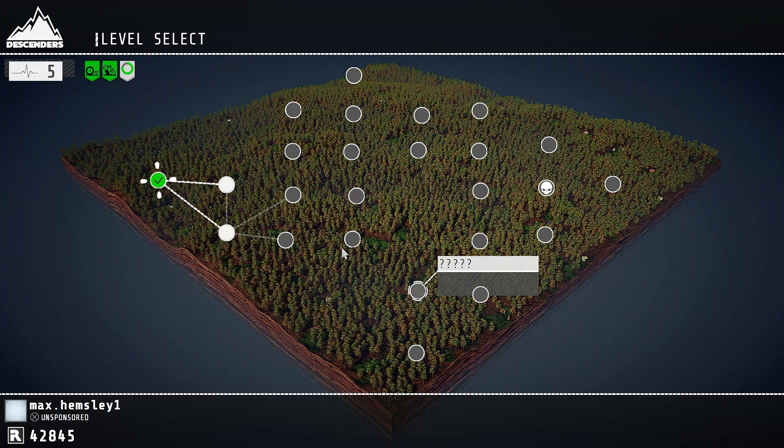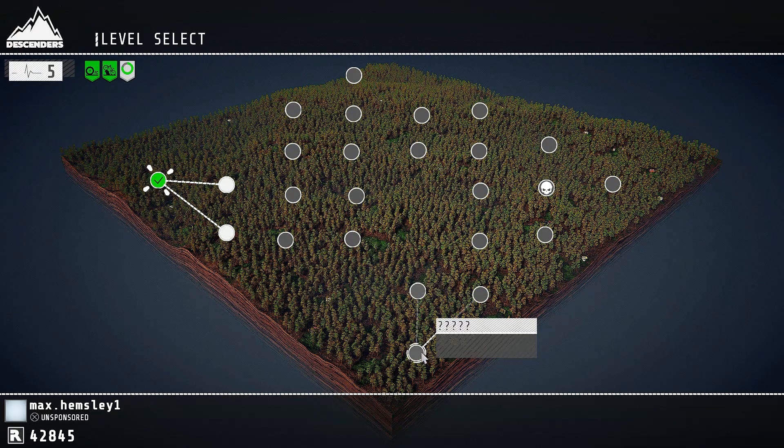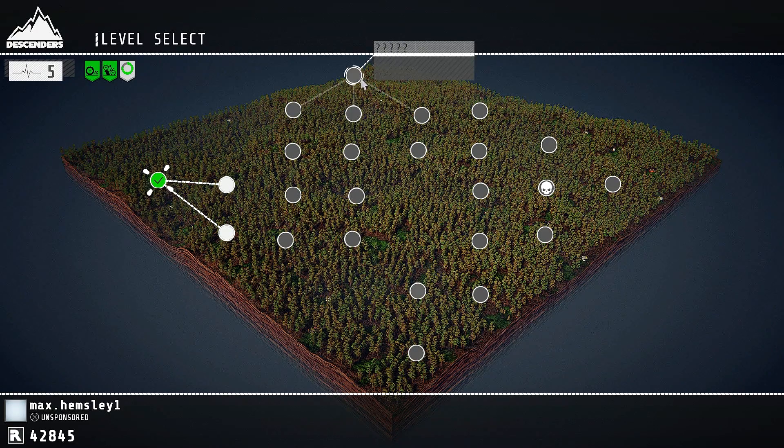What I'm going to do is go over to this place and travel around because I've seen someone do it — they got to a certain spot and that's where the Mega Ramp was. But it could be in this corner, this corner, this corner, or even over there.